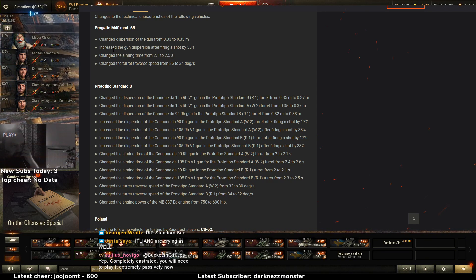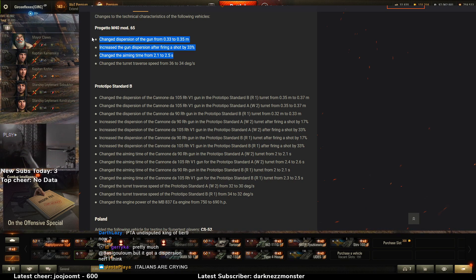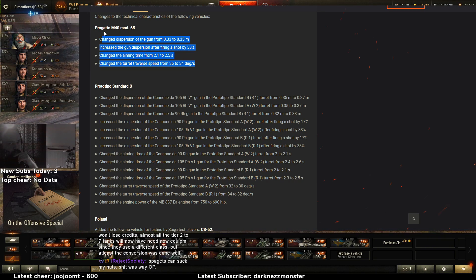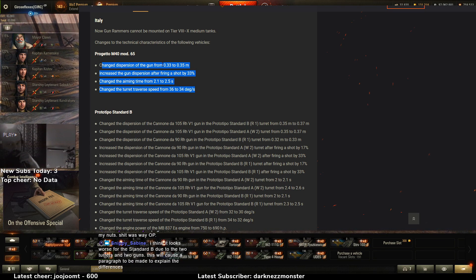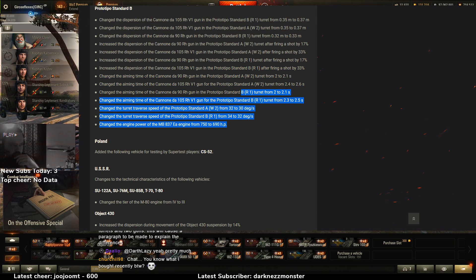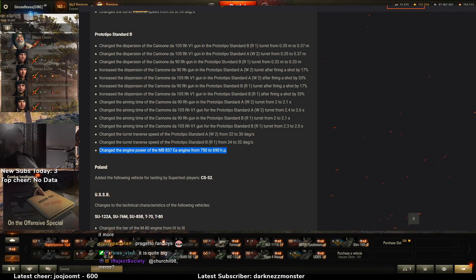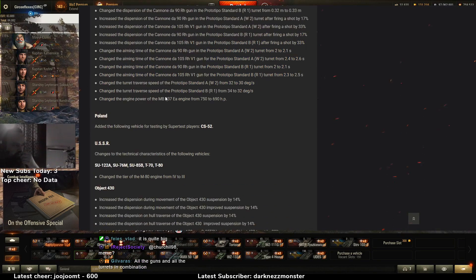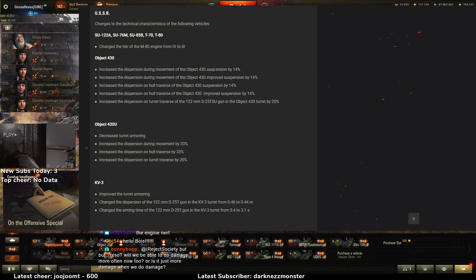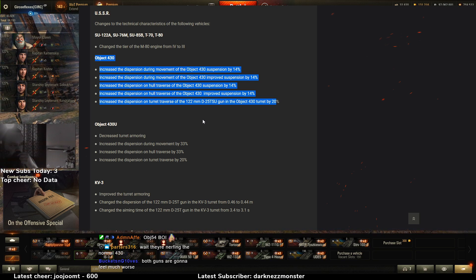This will nerf it at sniping, but up close at short distance it's not that big a nerf — you're gonna be shooting just as fast and it won't matter. This basically nerfs the sniping Brigado. Also removing the gun rammer just means they're gonna use vents every time — vents, optics, first step. I don't even think this is that big a nerf. The 105 engine power nerf seems a bit too much but I don't think this is such a huge deal overall.